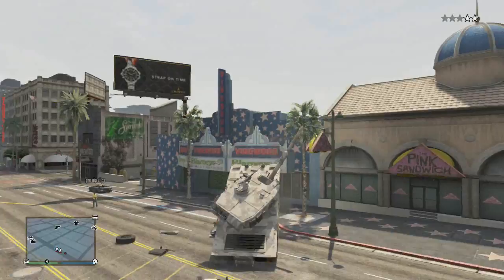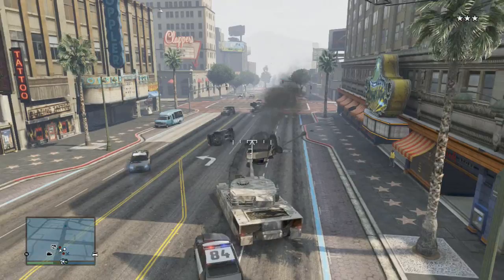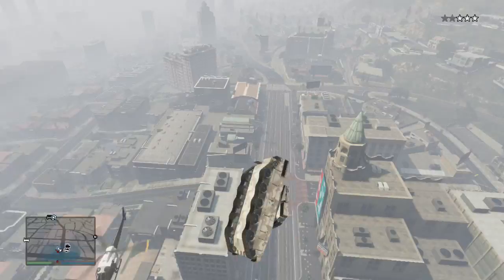My friend simply called in the tank and I called in the barracks truck. Once I get it accurate, try and get straight on — try and be straight with the barracks truck and it will work even better. Simply stuff the front of the turret of the tank inside, and you can see I am going even higher than helicopters, even police helicopters. So it is great, great fun.